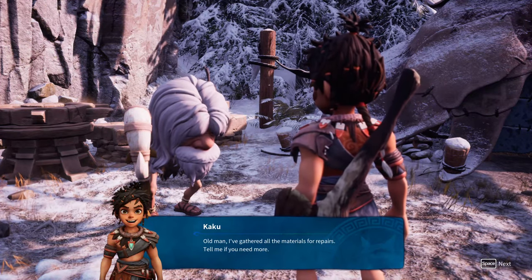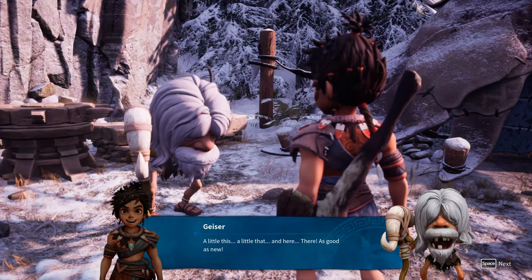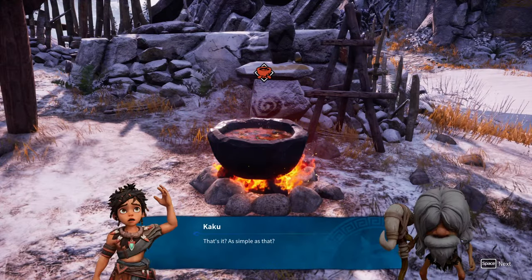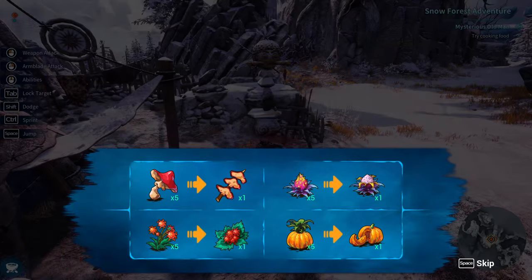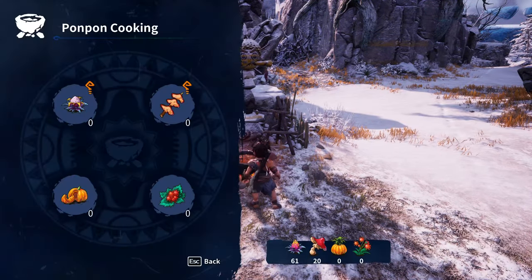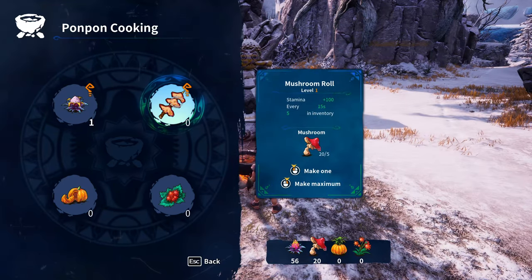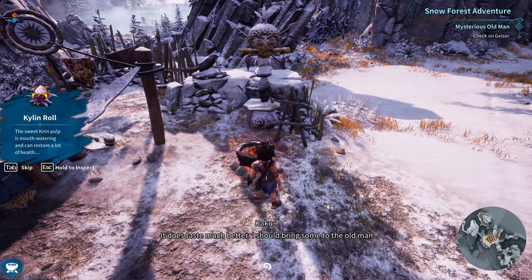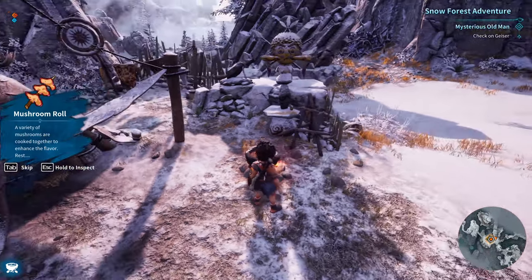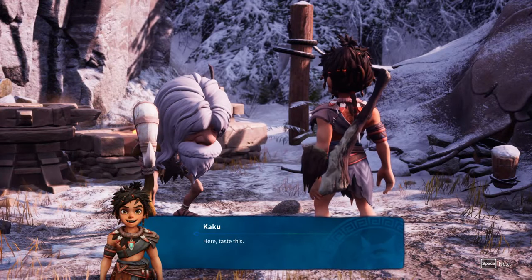Old man, I've gathered all the materials for repairs. Tell me if you need more. That should do it - as good as new. Take all the ingredients and put them in, cook for a while and it'll be ready to eat. He wants honey. We got to go deal with bees now. I just saw a huge beehive out there - I was too scared to even move.